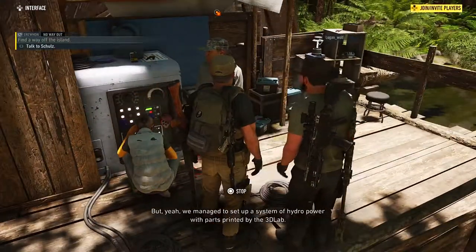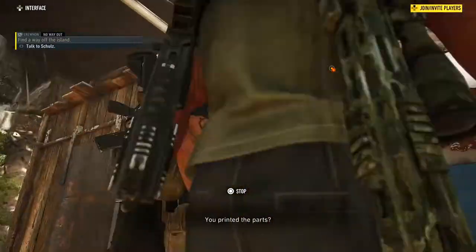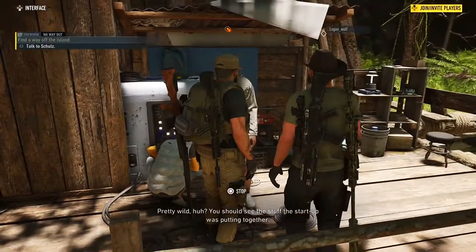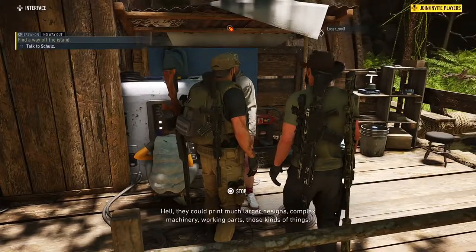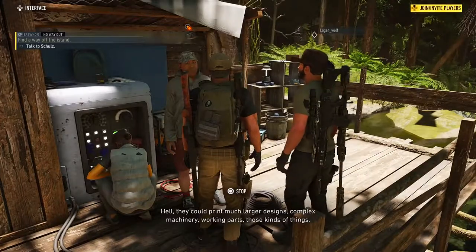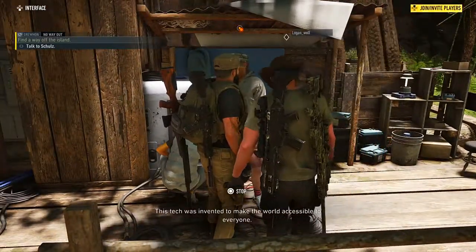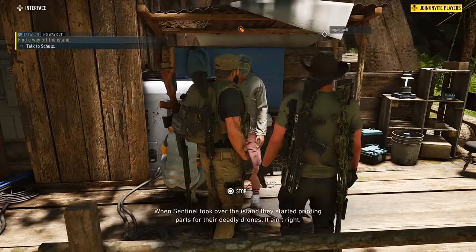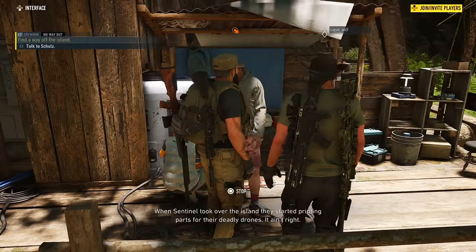We managed to set up a system of hydropower with parts printed by the 3D lab. What, you printed the parts? Pretty wild, huh? You should see the stuff startup was putting together. They could print much larger designs — complex machinery, working parts, those kind of things. Really? This tech was invented to make the world accessible to everyone. When Sentinel took over the island, they started printing parts for their deadly drones.